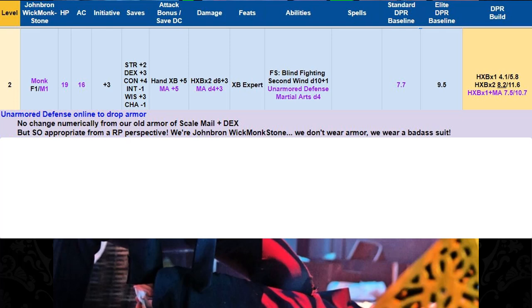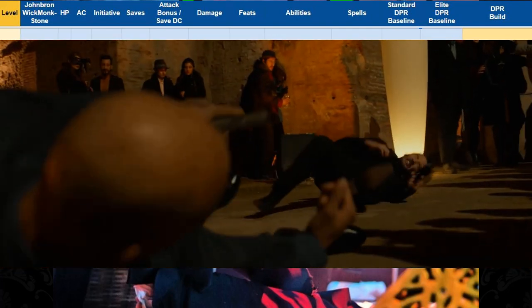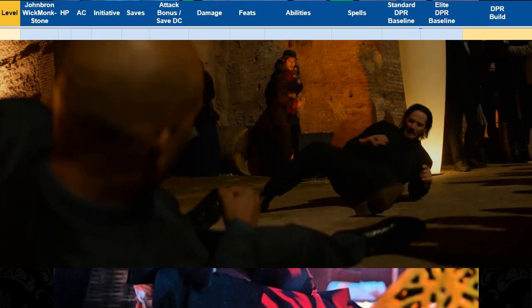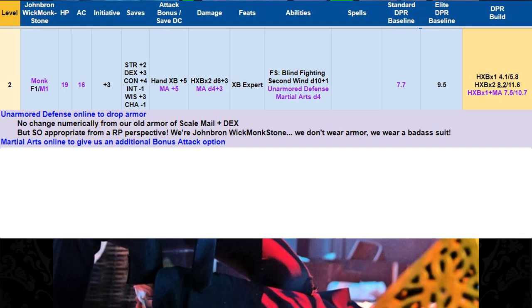At level 2, we take our first monk level and will be going monk for a while. Unarmored Defense is online to drop our armor — no change numerically from our old armor, but it's so much more appropriate from a role-playing perspective, because we are John Braun Wickmonkstone. We don't wear armor — we wear a badass suit.